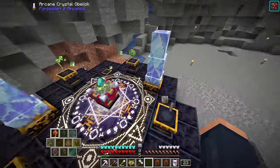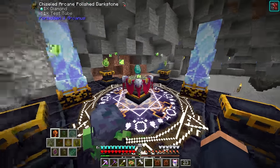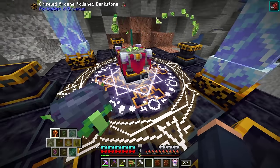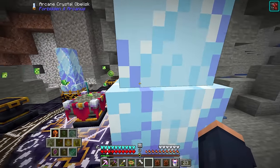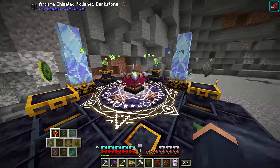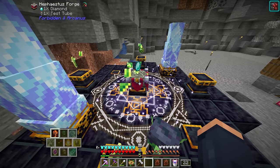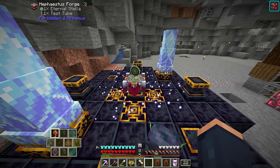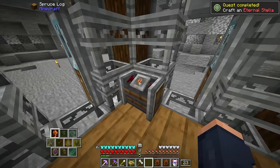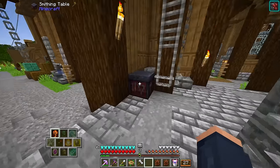We are very close to having an absolutely unbreakable Elytra — just another step, another tick off the checklist. We can continue to make them as long as we find this material, which isn't too hard to find caving. This takes a little bit of time, but it is so worth it. It almost takes a long time... but as soon as it's done, this will spit out a Stella. And now we have our first Eternal Stella.